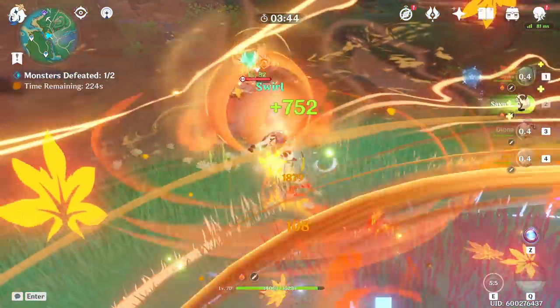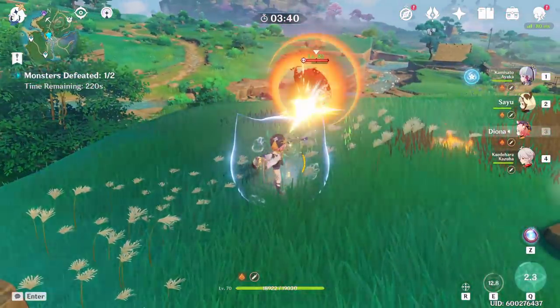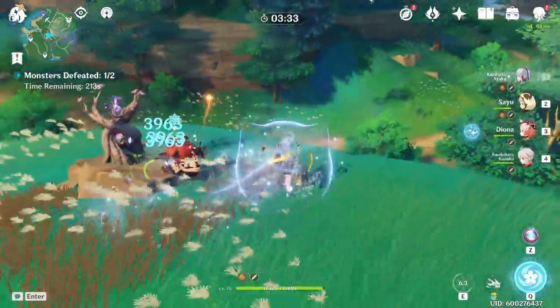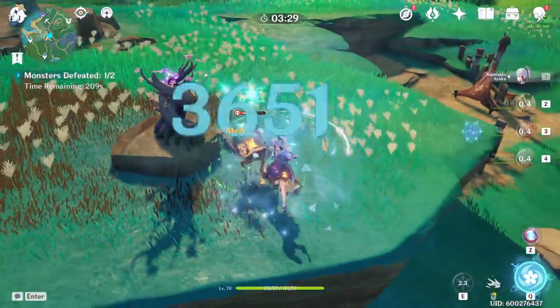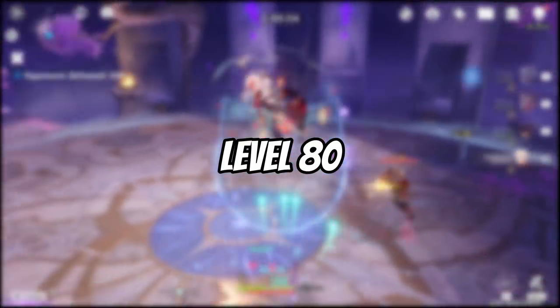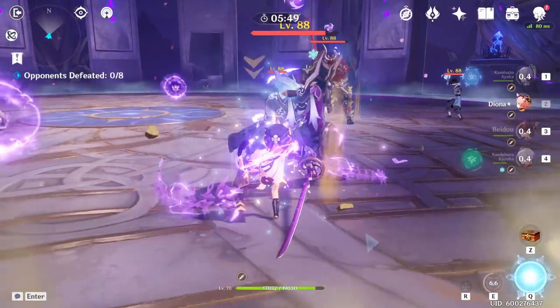But with Raiden, because she scales off of so many different things and her weapon gives bonuses to so many things based off of that same energy recharge scaling, it's hard to keep track of where all of your stats are. I definitely challenge you to test your assumptions and do these calculations yourself. So let's start off with the stats I'm using: a level 80 Raiden Shogun with talent level 10 scaling, running a four-piece Emblem of Severed Fate and several substats.